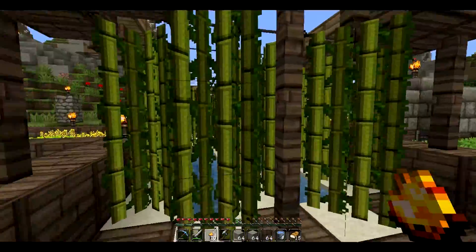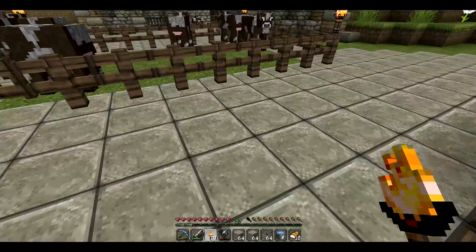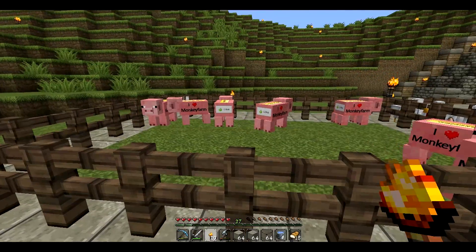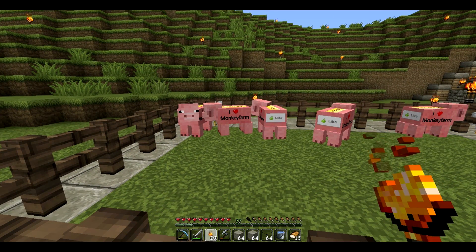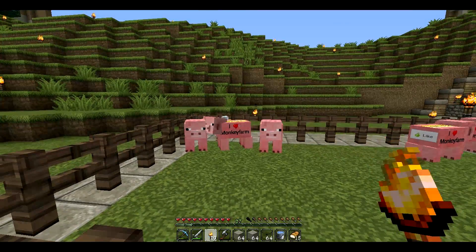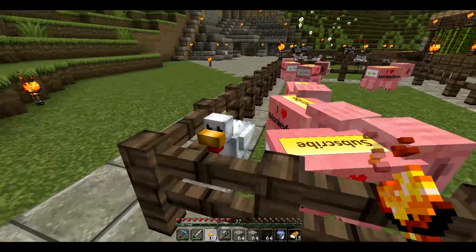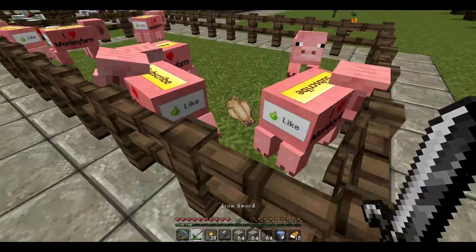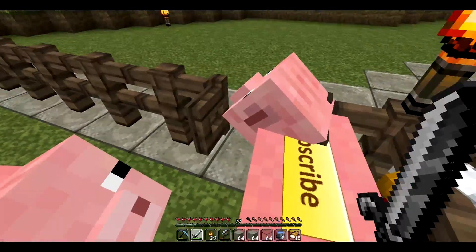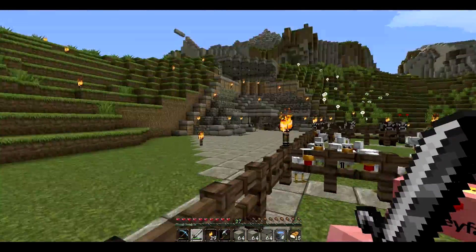Did the other farm, changed this up a bit, I decided to put glass — I don't know why, got bored. We've got some pigs. If you're wondering about the pig's skin, it's because I have the Minecraft Monkey Farm John Smith texture pack on, so all the pigs are like this. And there's a random chicken in the pen — not anymore.